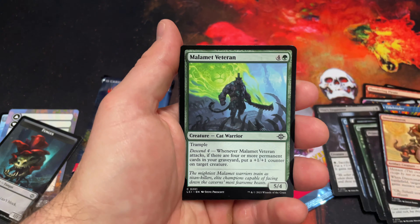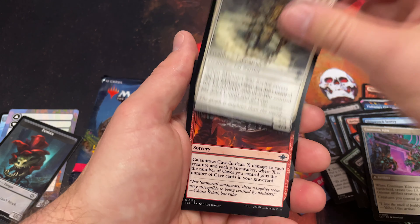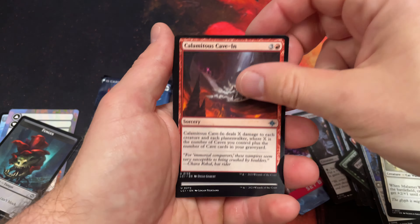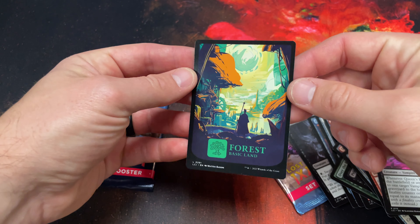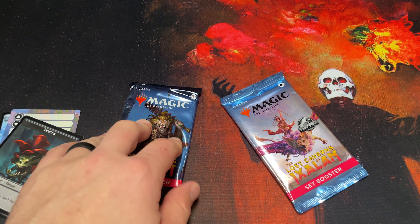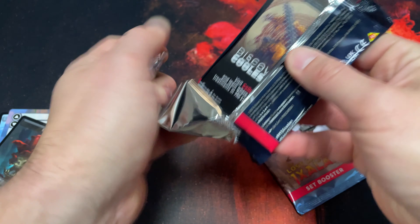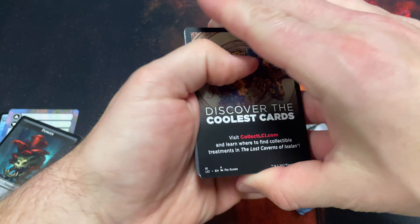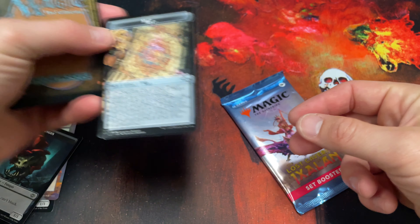I like the Mayan theme with this set — it's pretty cool. Obviously we all want that mana crypt; I'm really crossing my fingers. Oh, that's a cool forest too. Maybe we can find something cool — some single pulls or something else. A map token, okay.